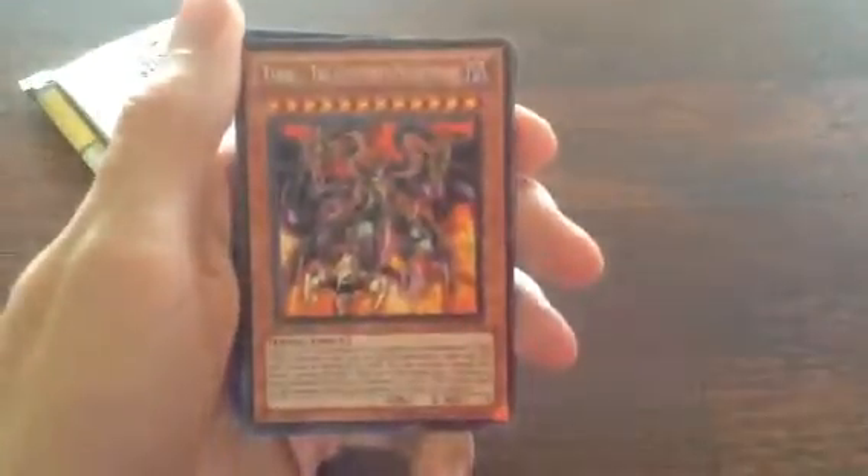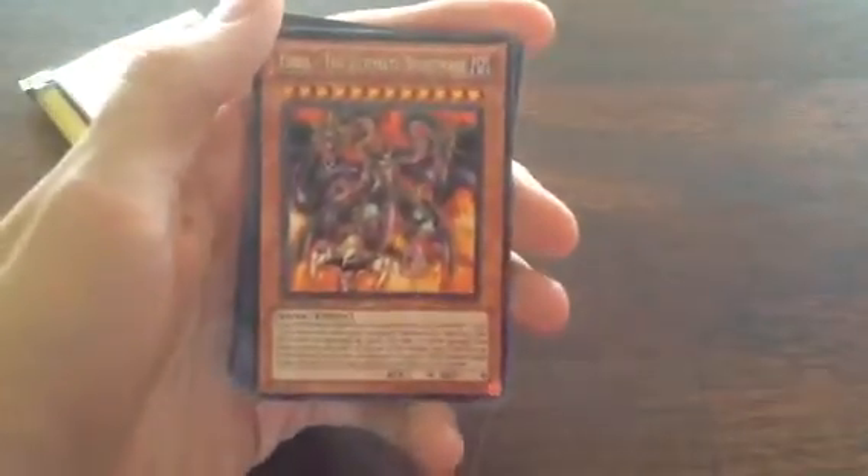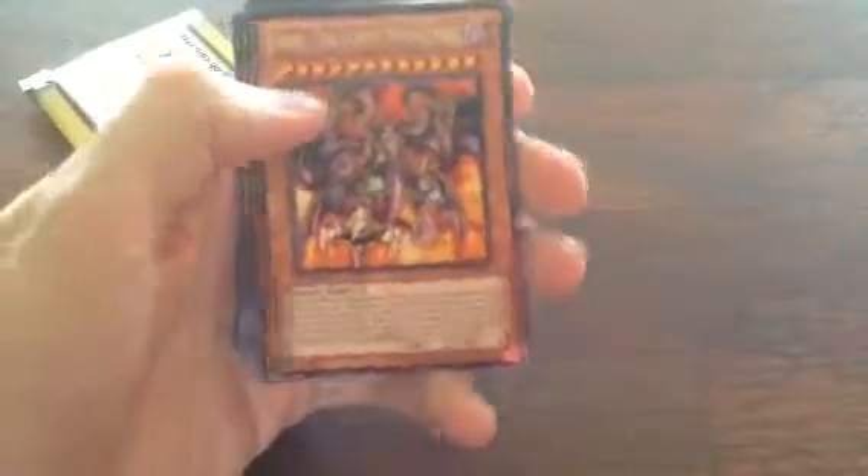Then we got — oh — Yubelle the Ultimate Nightmare. I really love this card, I really love the Yubelle sets. And this is really cool, also rare. Now for the next one — ooh — Six Samurai Arushi. Not bad, ultra rare.